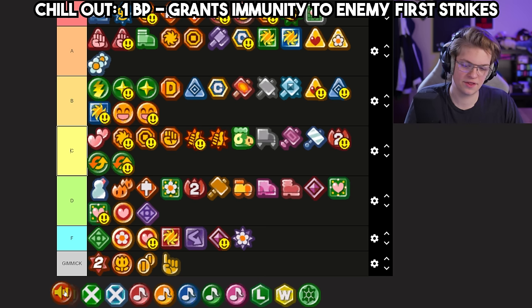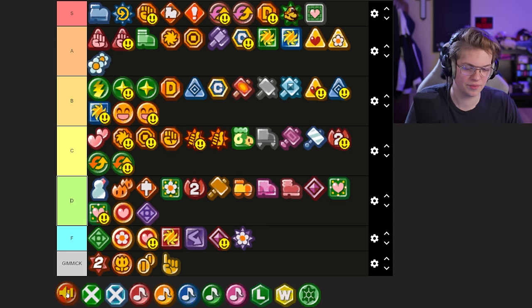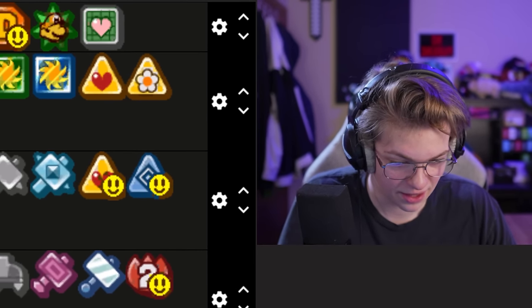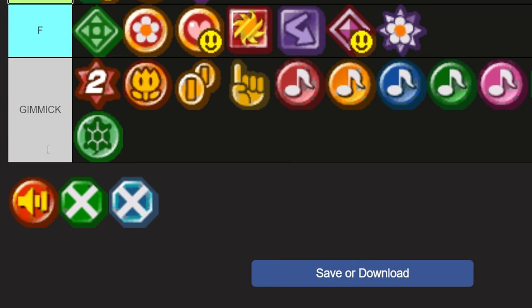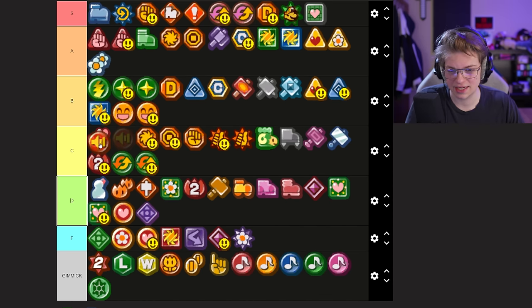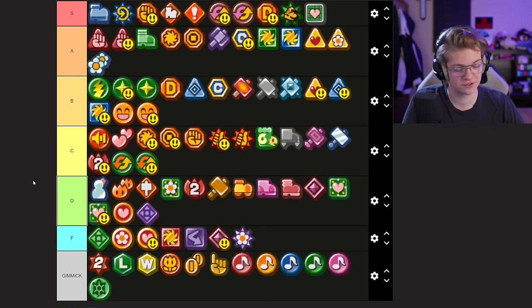Chill Out is like both a gimmick but also kind of useful. To avoid being anticlimactic, let's just put Timing Tutor, Luigi emblem, Wario emblem, Double Pain, Slow Go, and the other gimmick ones all in gimmick tier — Slow Go goes at the bottom because it's the worst gimmick. Chill Out I'm going to put top of C — it can be useful, but once you know the game it's pretty easy to avoid first strikes from enemies anyway.